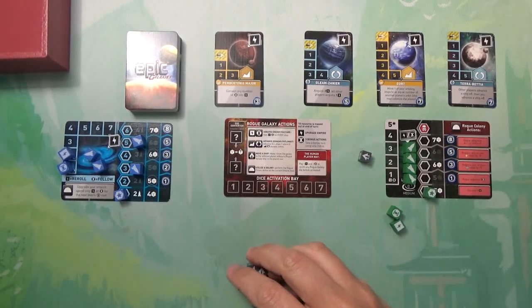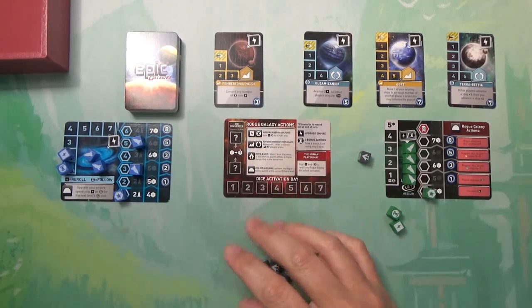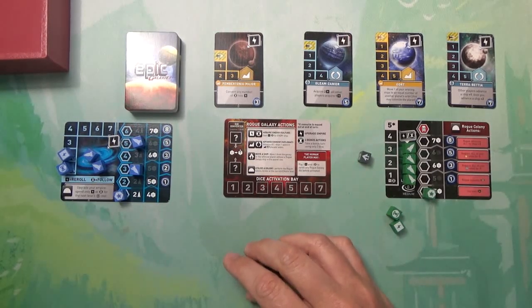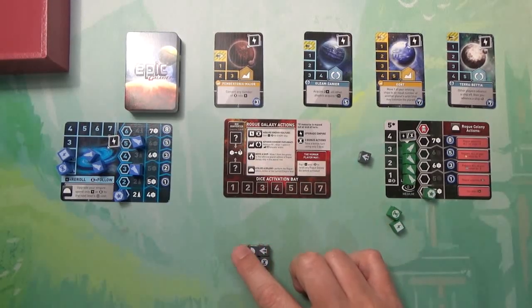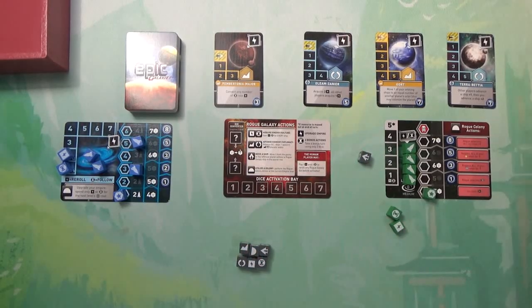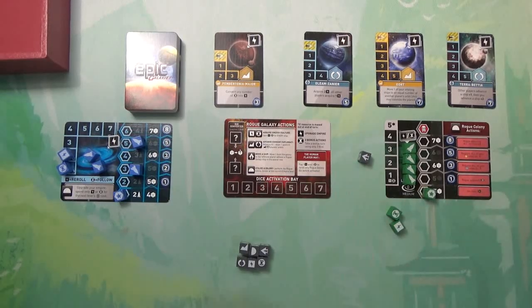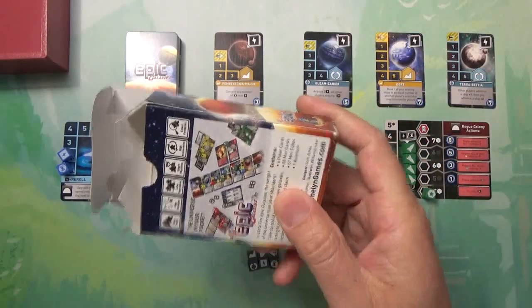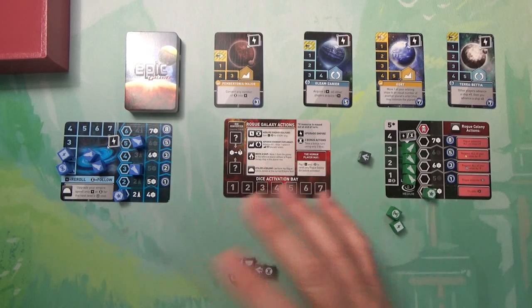Welcome back everybody. I am here with a quick video on how to play Ultra Tiny Epic Galaxies - but this same setup works for regular Tiny Epic Galaxies. I just happen to have the ultra tiny version, which is exactly the same but has these unique little tiny dice. All the components fit in a regular size deck of cards tuck box, so it's super light, travels well, fits in your pocket. This entire setup could fit on an airplane tray table, so very handy.